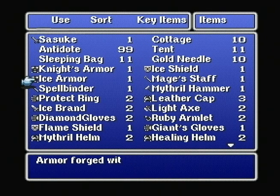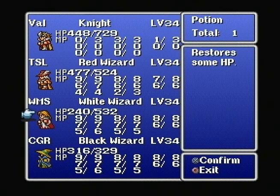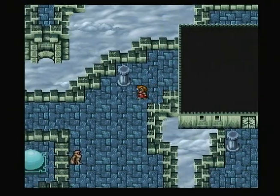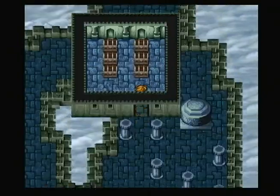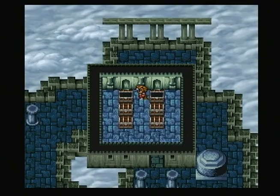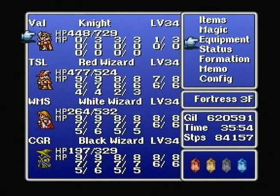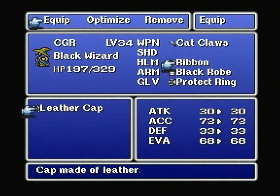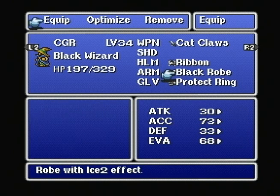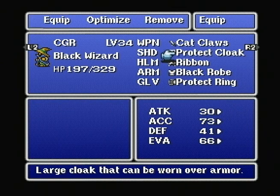Where did that potion get to? Because I got a potion — I was going to use it on her. Let's go around this way. Six more chests — remember when I said there were tons of items in this? You'll be glad that you are not dealing with the original inventory system. This is what I meant. Large Cloak that can be worn over armor — hey, if it raises my defense, I'm all for it. So let's do it.